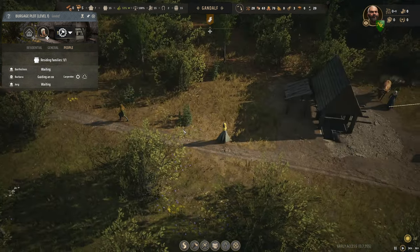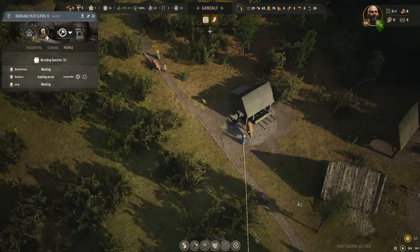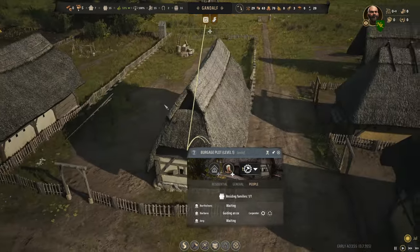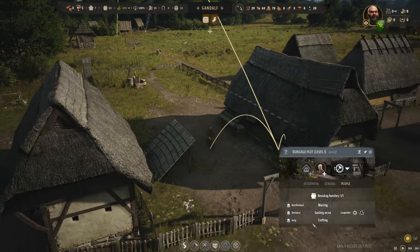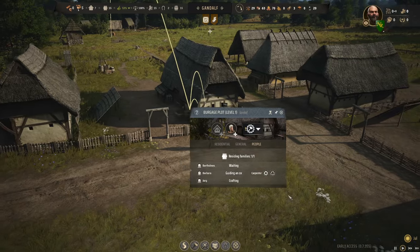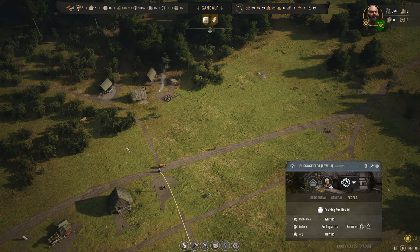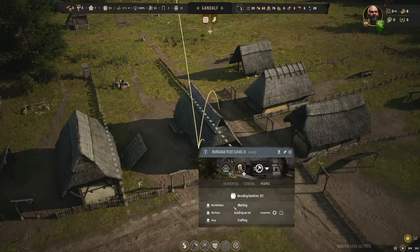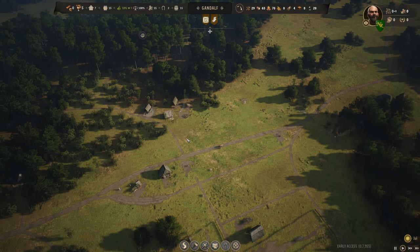These guys are off to go get more trees - there's an ox for the logging camp. The rest are waiting. Yorg is crafting - she dropped off the log, he's going to go over there and cut it. The third person doesn't have much to do until we give them something to do in their backyard, so they're just sitting there waiting. Watching all the little details about how these things work.